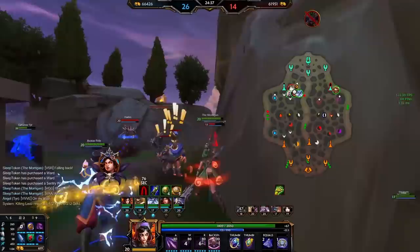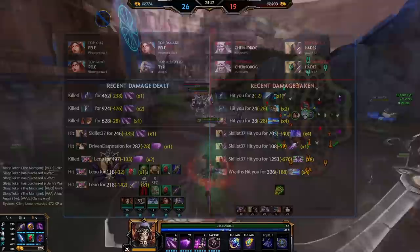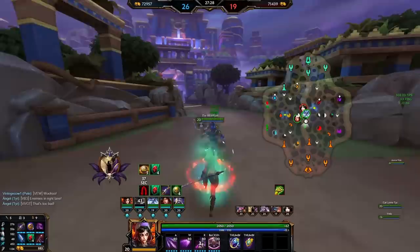You also want to subtract the basic attacking gods, because for them the benefits of this item aren't worth building over Eye of the Jungle and Protector of the Jungle. After all that, there's really just a handful left: maybe Ullr, maybe Najah, Thor, Thanatos — those are the ones I was primarily looking at. But then I ran into the next problem: Mannequin Scepter.